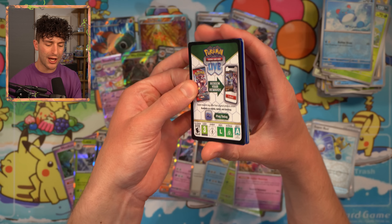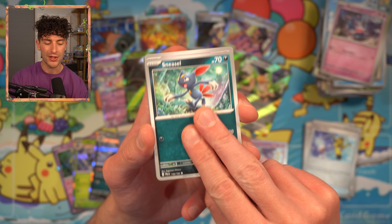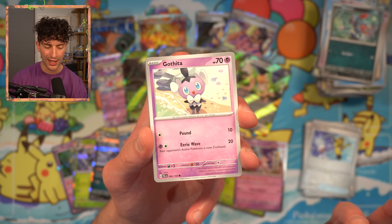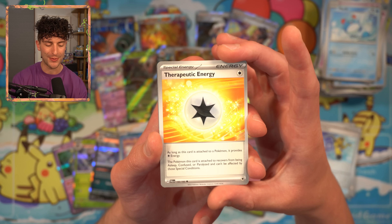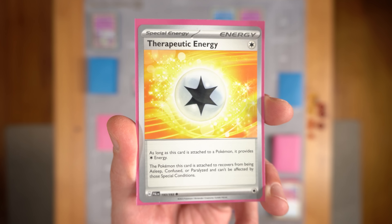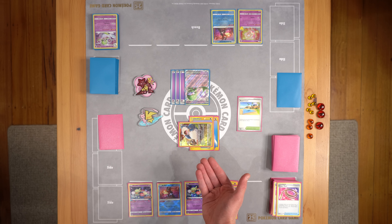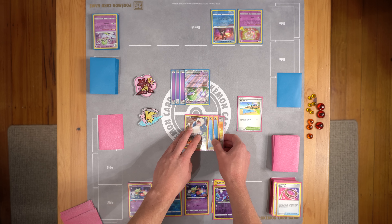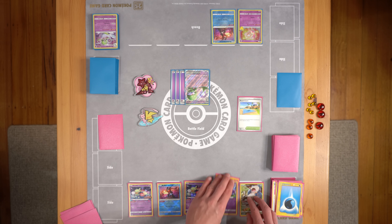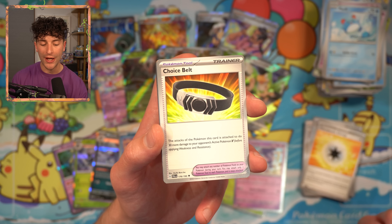That's one of the things with the Pokemon TCG — there are a lot of cards that are like 'oh, that could be good if...' The reality is not every card can be great. For the game to be balanced, there can't be too many strong cards because then the meta just ends up being too complicated. Let's talk about Therapeutic Energy. This card provides one colorless energy, but more importantly it helps you recover from being asleep, confused, or paralyzed. Pokemon like Snorlax are really susceptible to this — when they're asleep they can't retreat, but if you play Therapeutic Energy, you recover from the status ailment, allowing you to retreat and attack on your next turn. So that's three special energies that are pretty strong.